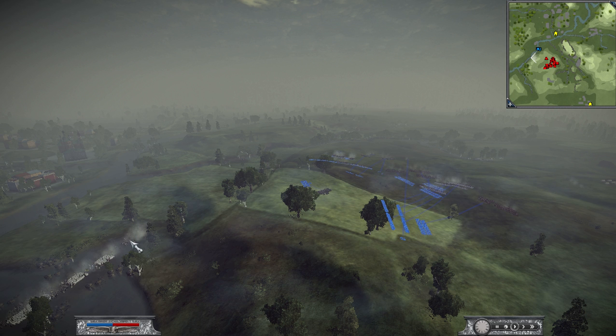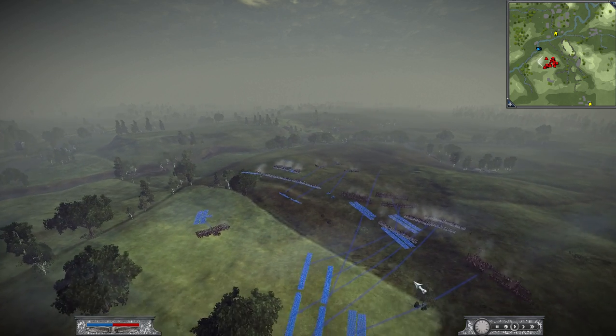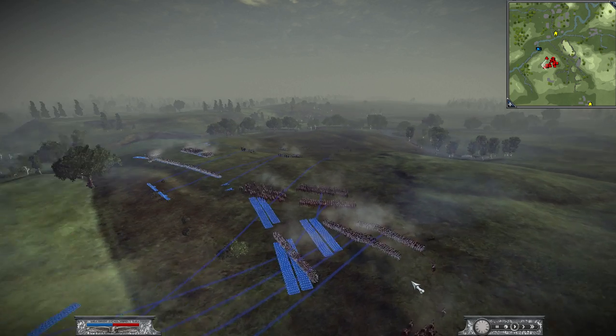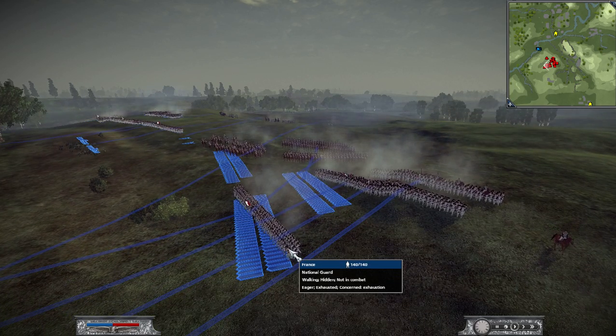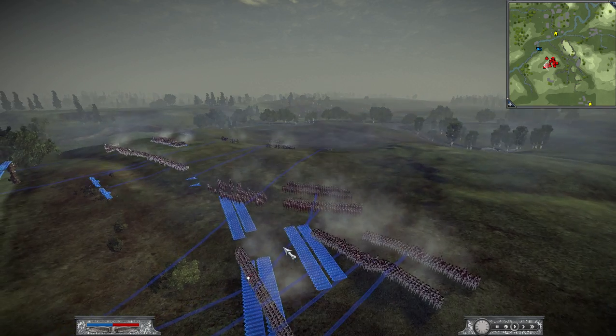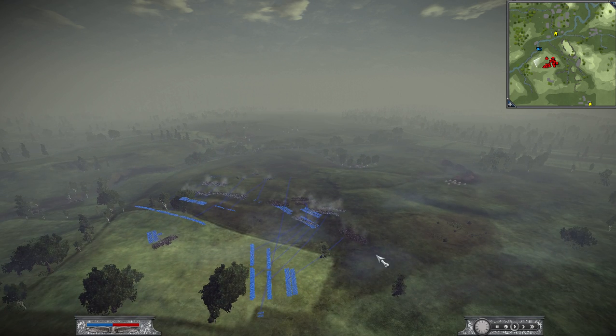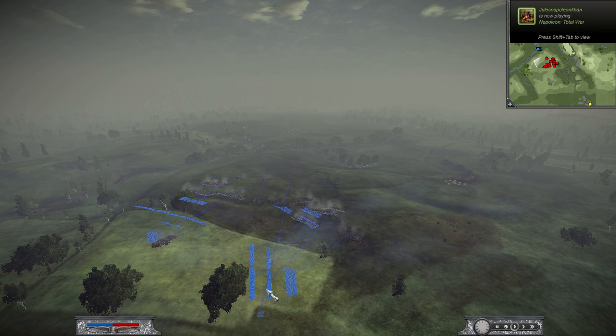Remember, this is a 4-to-1 scale mod, so this is quite a long distance — I couldn't just charge straight at them crossing the river. Also, units now lose cohesion, represented by tiredness, while walking. So you have to stop your troops constantly to redress their ranks and regain cohesion.